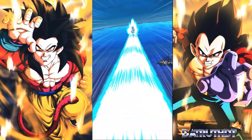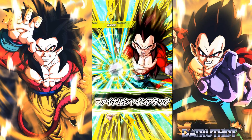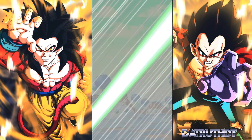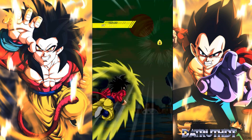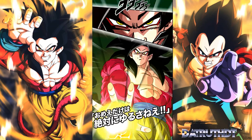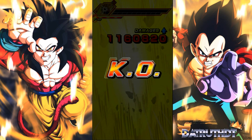Super Saiyan 3 GT Kid Goku's support-type passive is so strong. Even a 120-ki super attack is good enough — hitting 1.74 million combined with Vegeta's exceptional defense. Goku is still getting to a 2.1 million attack stat even on a 12-ki super attack. The Goku Family category team is monstrous, taking down Goku before he even goes into his enhanced rage form — that's crazy.